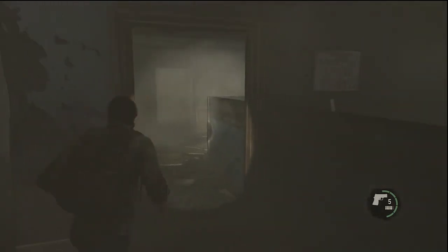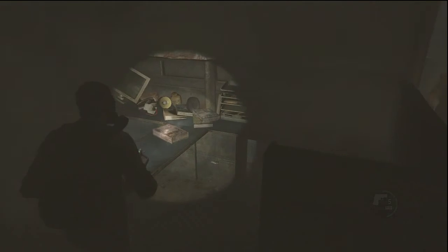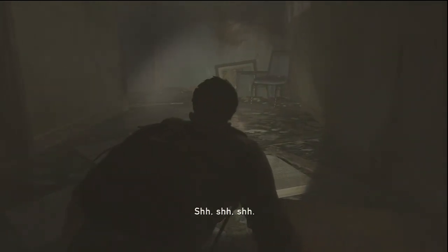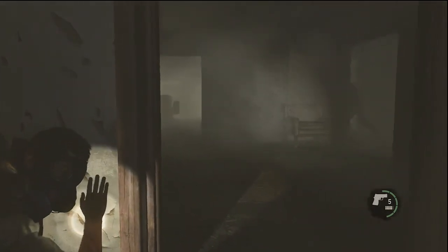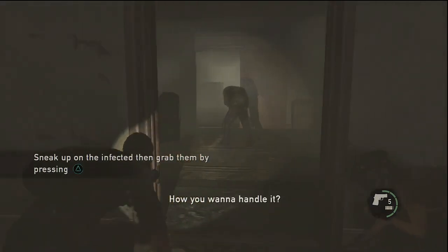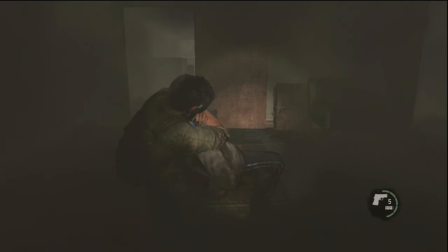No ammo over here. Let's go this way. We can focus our hearing with R2, and that lets us hear where the zombies are. Pretty cool. Now we can do something totally awesome — we can stealth kill a zombie. Who'd have thought you could stealth kill zombies? Gotta love that.